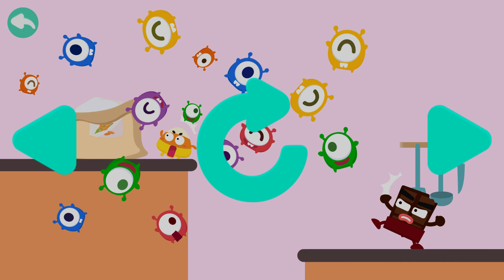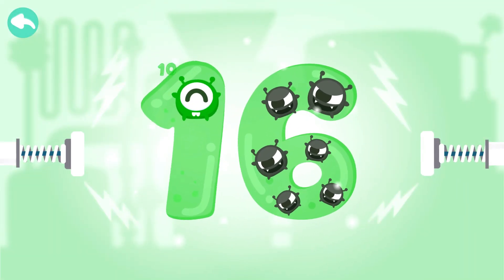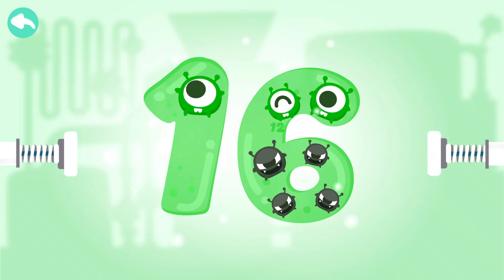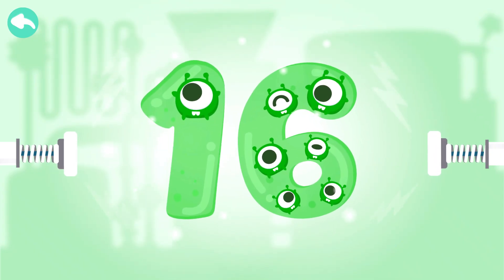Fifteen bots jump out of the flower bag when Cob touches it. Touch the dark bots to cure the number. Ten, eleven, twelve, thirteen, fourteen, fifteen, sixteen!